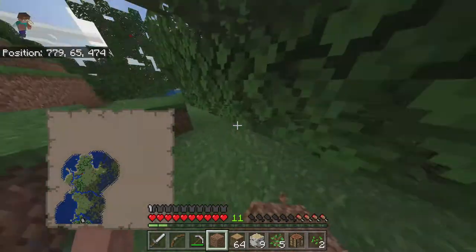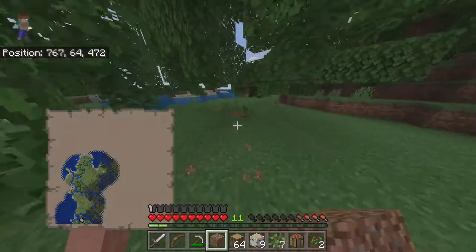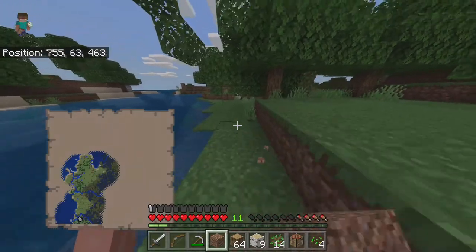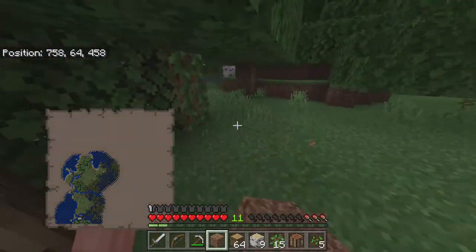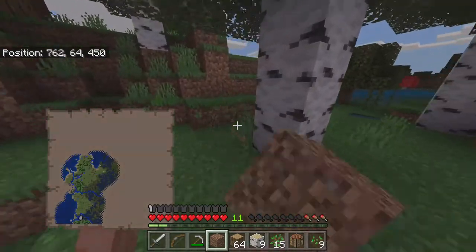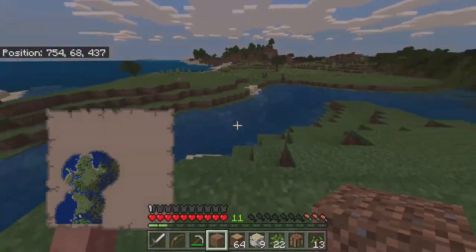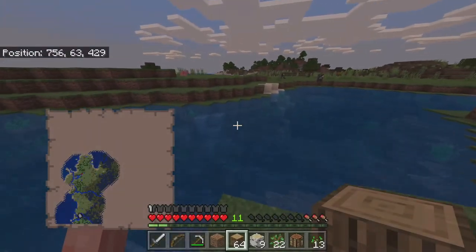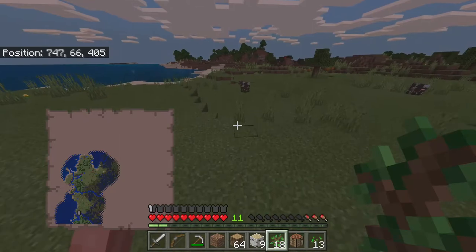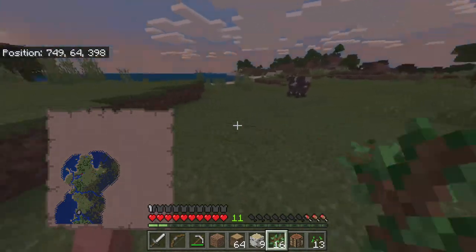Grab as many saplings as possible as well. As you can see, we have 14 saplings — that's quite a bit and pretty good because we're going to want to plant trees near our base. We better head home because it is getting dark and I didn't bring any food. I'm going to just place saplings as I walk towards what I call home over here.